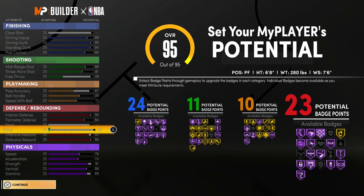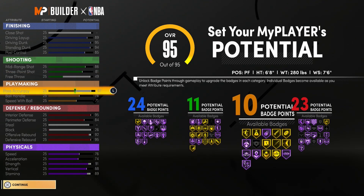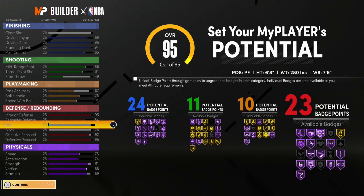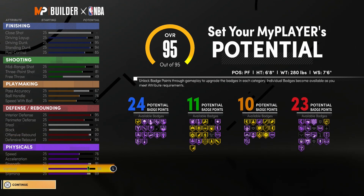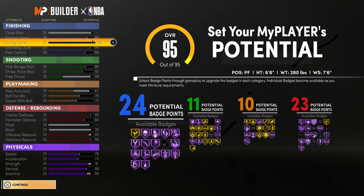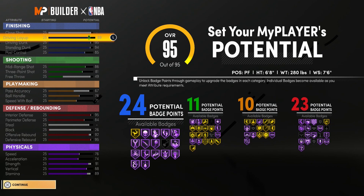You have 24 potential badge points for finishing. The shooting is still pretty good — the three-point shot is down by three compared to the last build, but pass accuracy is better since the last build had none. Ball handle was better in the last build, but you can still handle with this one. Defense: the last build had 24 badge points here, this one has 23, but the offensive rebounding is better. Physicals: last build had better speed and acceleration, but this build is stronger and jumps higher. This build gives you more in playmaking and shooting. Adding up badges, this build gives you 68 compared to 66 for the last build — so in my opinion this is the better build.